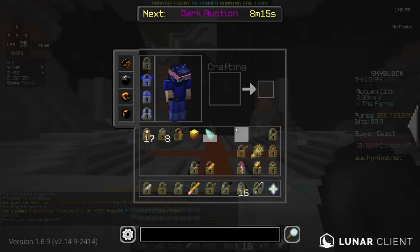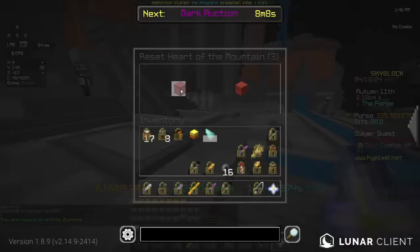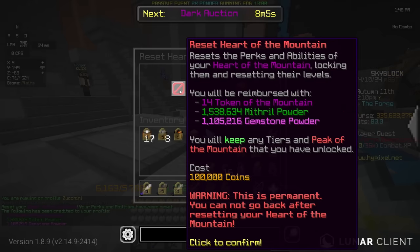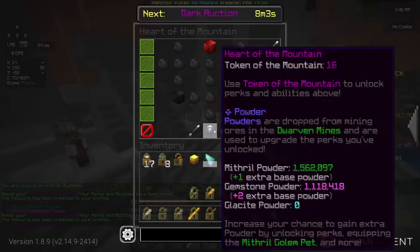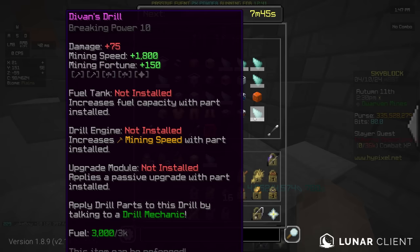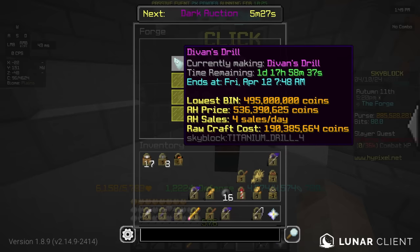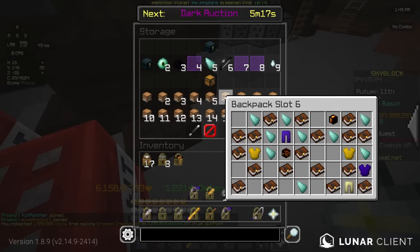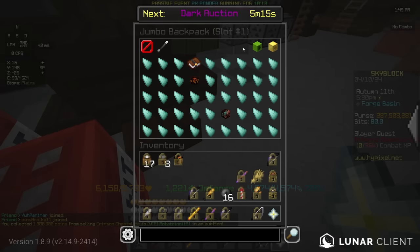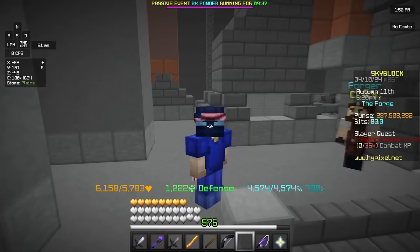Now we warp to the forge. I actually also want to go ahead and reset this fast because I know Devon's Drill takes like a billion years to forge. So I'm going to put all my mithril powder into that. Devon's Drill — there we go. Now in the meantime while this is cooking up, I'm going to go ahead and sell a bunch of this stuff so I can have money for the other things I need. I'll be back in a day or two.